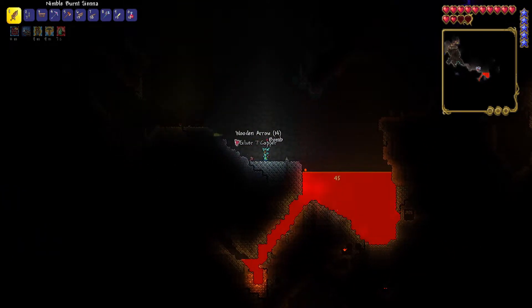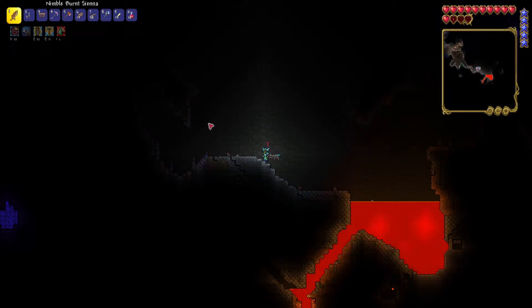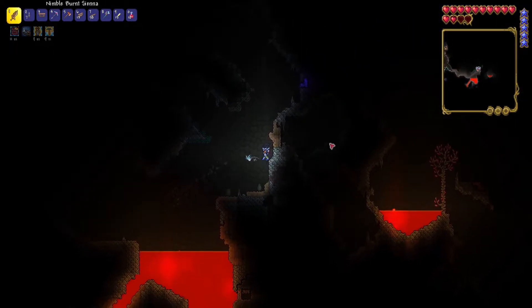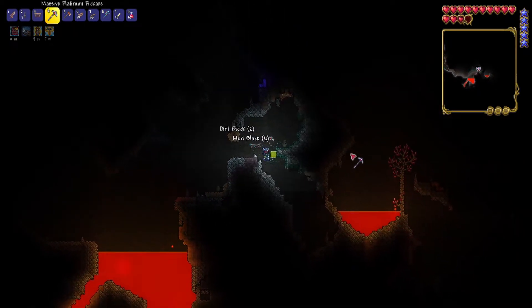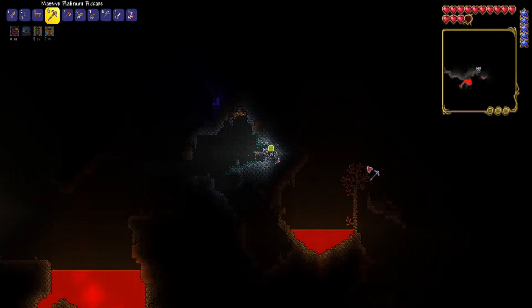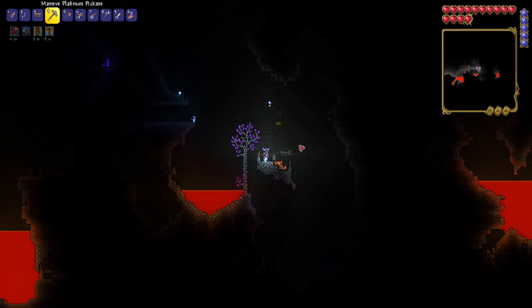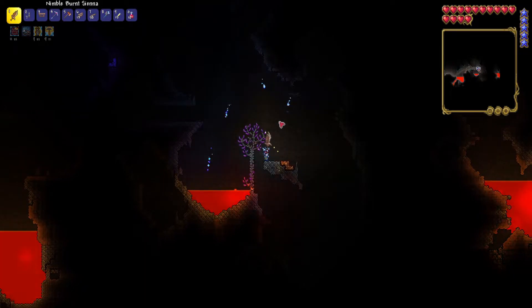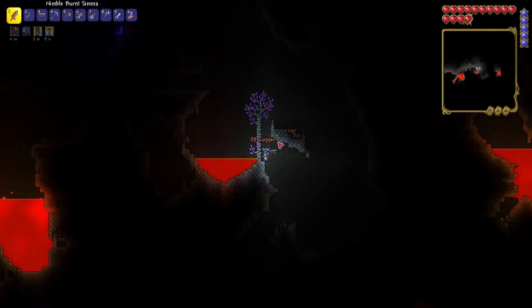I did say that I would be using only minions, but that's for boss fights. I will make the exception while I'm exploring just to make my life a little easier. But for boss fights, all I'm using is a summoner weapon — that's all I will use. That's why I'm just getting extra prepared, because I really want to make sure that I can actually beat this Desert Scourge. Even though it's a really easy boss, I am still going to have quite the time trying to beat him.